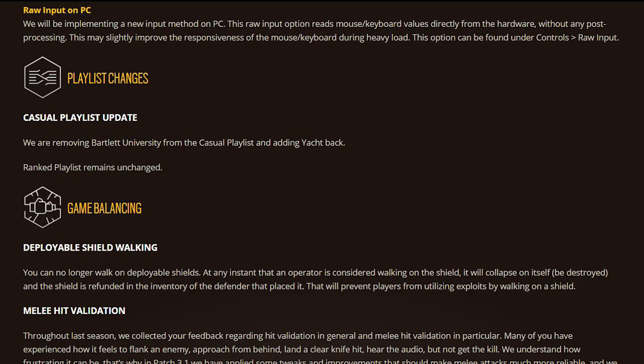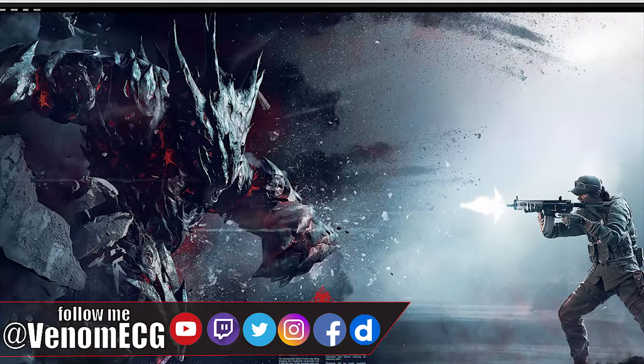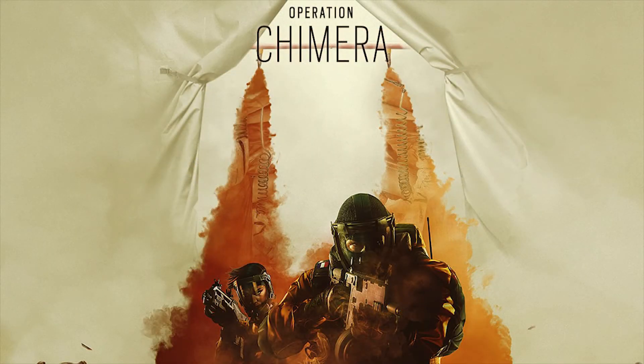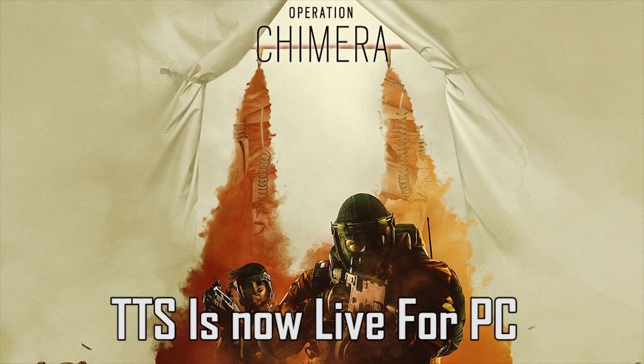Lastly, melee hit validation is being addressed. Many players have experienced flanking an enemy, approaching from behind, landing a clear knife hit, hearing the audio, but not getting the kill. In patch 3.1 they've applied tweaks and improvements to make melee attacks more reliable. Everything after that is bug fixes, which I won't read through — a link is in the description. Overall, I think this is a pretty good patch. Taking the Ela nerf into account, I think she'll survive it.